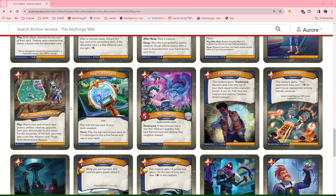Near-Future Lens: play with the top card of your deck revealed. Omni: play the top card of your deck as if it belongs to the active house and was in your hand. This is obviously a very, very strong card.